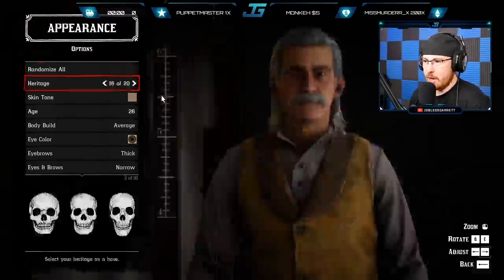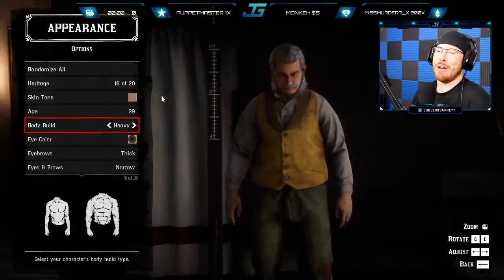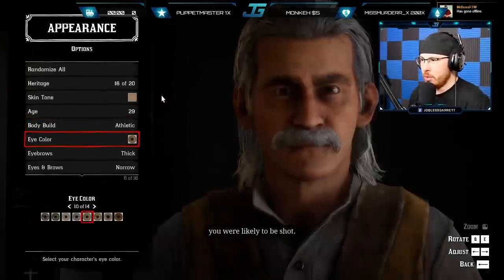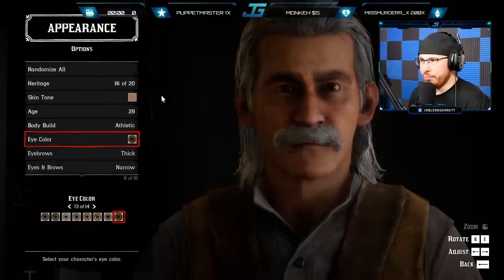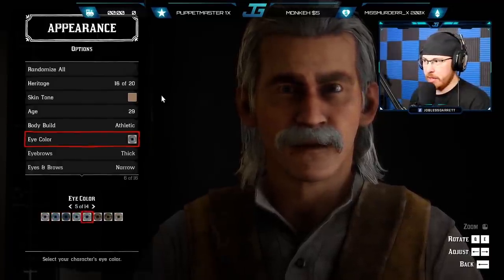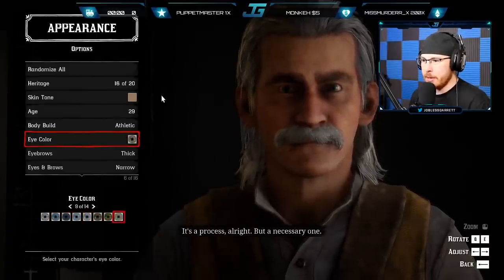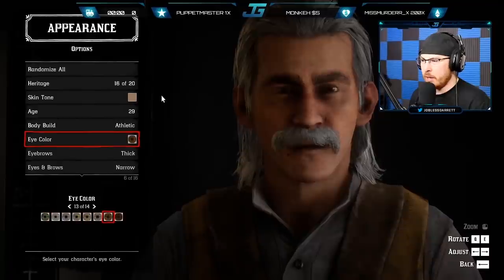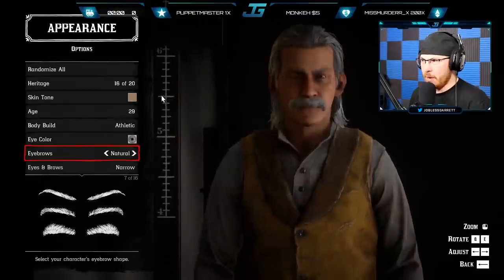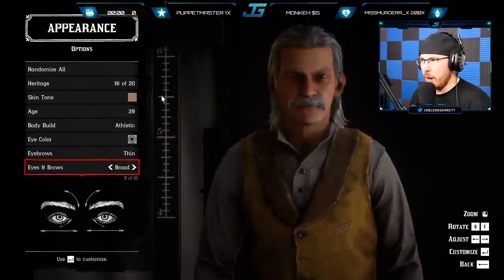I can work with this guy. We're gonna make him 29 — average, more like athletic. We're gonna match my body type. Eye color — I have regular brown eyes, but for this, because my eyes are pretty boring, we're gonna go with something extravagant. Maybe just regular — why does it look like three eyes in the right eye? I'll just go with blue. Eyebrows — we're not gonna do thick eyebrows, we're gonna do thin eyebrows.